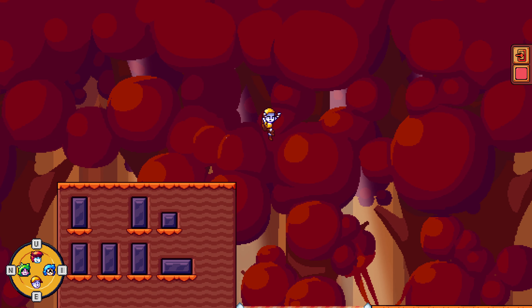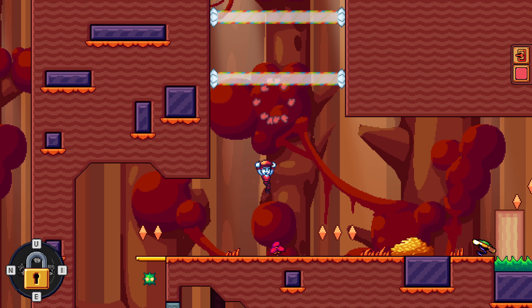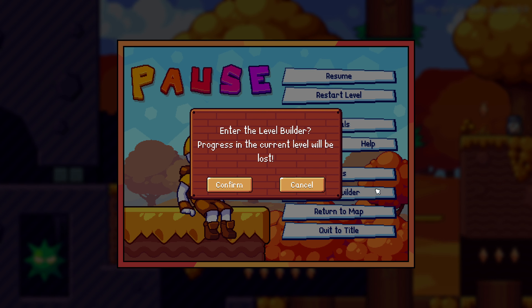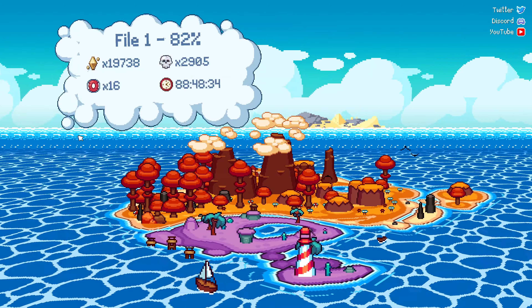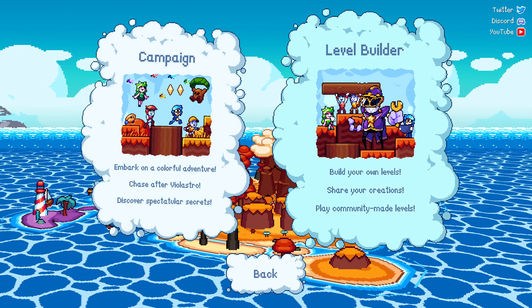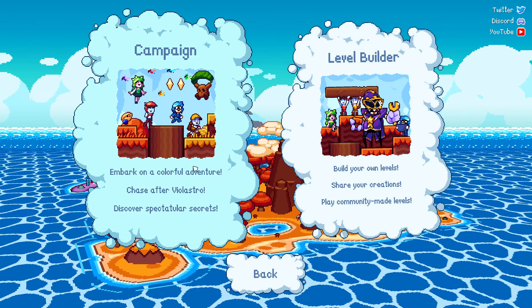Either way, I'm looking forward to seeing the creative ways it'll be used. And finally, you can now enter the level builder in two different ways, either through the pause menu, or through the title screen after selecting a save file. These new buttons here even have unique animated art, as you can see.